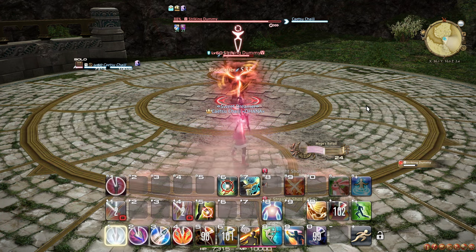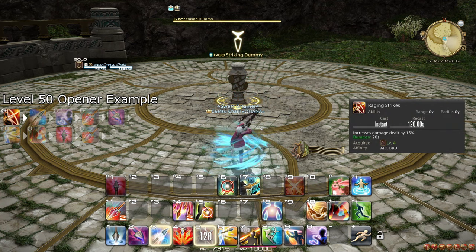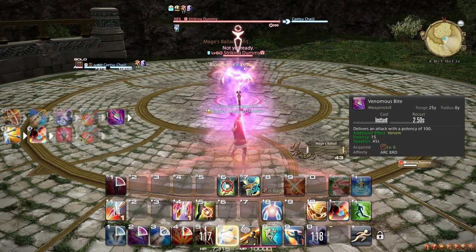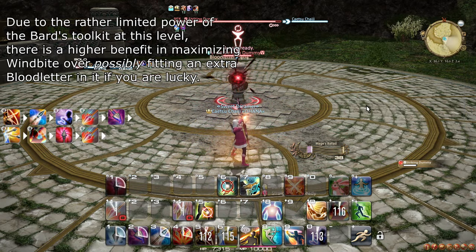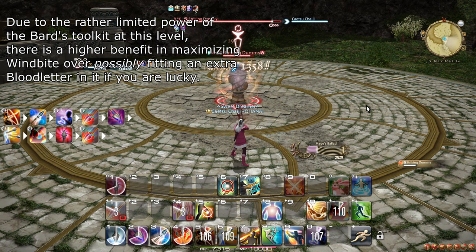To round off, let's cover an actual boss fight opener and rotation. Use Raging Strikes, and immediately after use Wind Bite and weave Mage's Ballad and Bloodletter. Then use Venomous Bite, weaving Barrage and Battle Voice. Then Straight Shot, weaving Bloodletter. The reason Raging Strikes is cast before any weapon skill is to make sure that Wind Bite also gets the benefit from the buff.